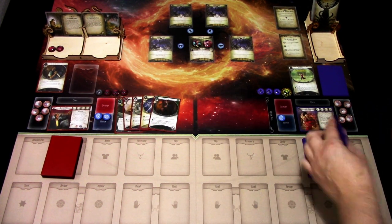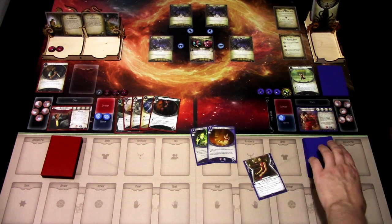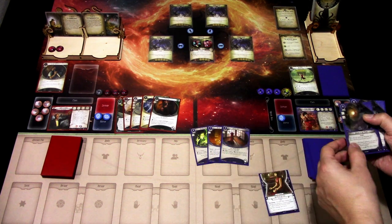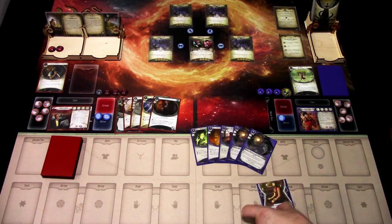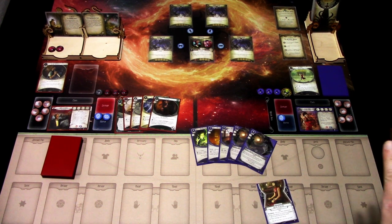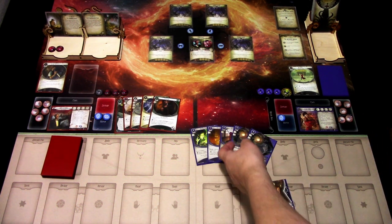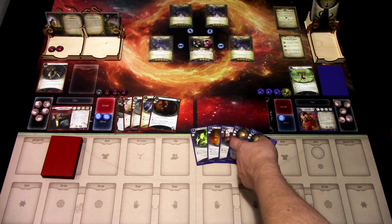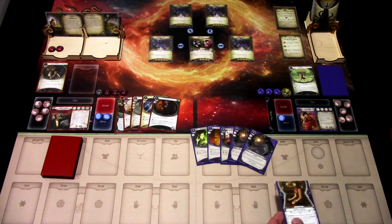Drawing Lily's starting hand: Healing Words, Arcane Initiate — we'll reshuffle that one — Dragon Pole, and two copies of Drawn to the Flame. I think I'll keep the whole hand. We can play Healing Words, Dragon Pole, and the Arcane Initiate, then start looking for more spells to fire up the Dragon Pole and investigate with Drawn to the Flames. Quick shuffle to Lily's cards and we're ready to begin.